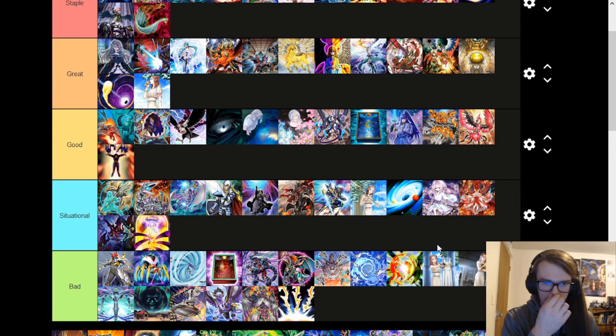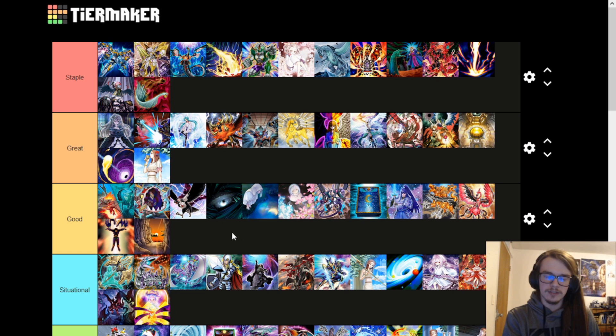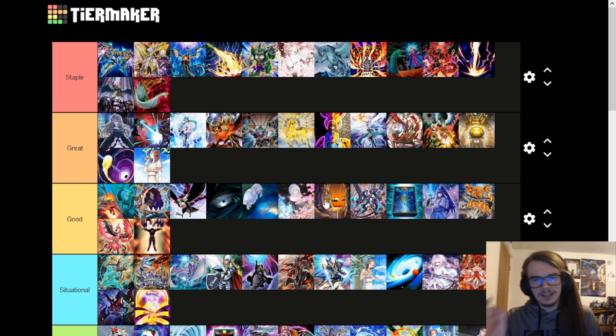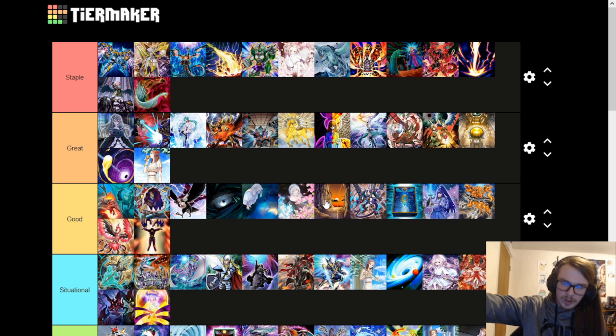Shadal Aerial is very situational — if you're playing Shaddolls it's great, if you're not it's trash. Necro Valley is not the greatest going second card — it's good, it locks down some strategies. In a meta like Tear where they're playing on your turn, it's great going second. However in metas that aren't specifically playing on your turn, it's not all that powerful. It's much better going first as a floodgate to prevent your opponent from doing things.